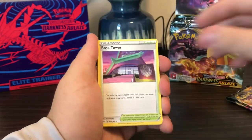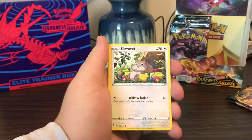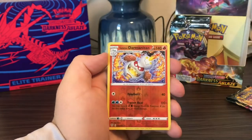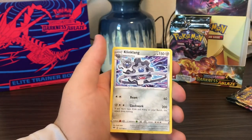Water Energy, Rose Tower, Steamy — Darmanitan, Squovit, Shelmet, Pampor, Teddiursa, Galarian Darmanitan, and Klinklang.